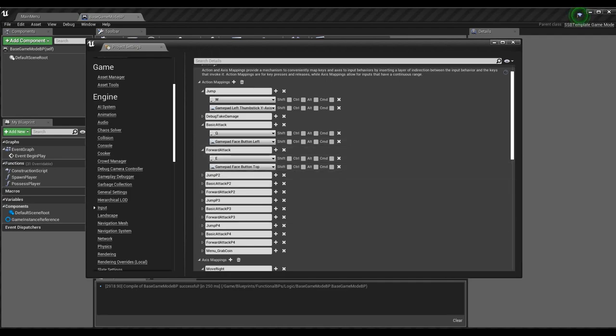For Basic Attack I've chosen Gamepad Face Button Left, and for Forward Attack I've chosen Gamepad Face Button Top. I'm using two wired Xbox 360 controllers. Quick note: Unreal does not like DirectInput controllers. You can make them work by emulating XInput — there are programs for that — or by supporting DirectInput in the engine itself, but that's a lot more work. If you have a PlayStation controller, I'll cover that in a future episode. For now, use an XInput controller or emulate XInput.